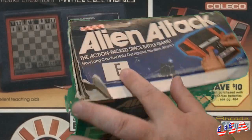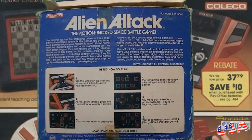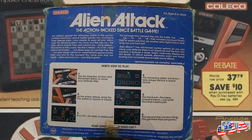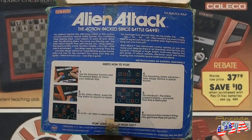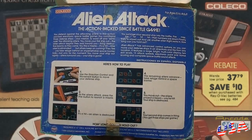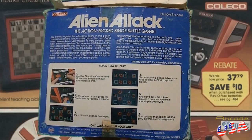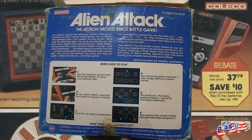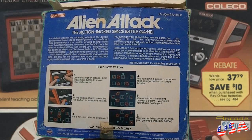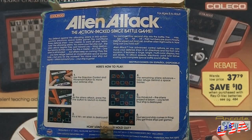On the back of the box it actually shows the gameplay screens and how to play the game, and it's got a really great backstory. Let's read that now: 'You defend against the attacking aliens in this action-packed electronic space battle game. You command three defense ships. Your mission: to ward off and eliminate the attacking aliens. You move your first ship out — the alien attack begins. They swirl towards you firing destructive beams. You fire a missile — it's a hit! One alien is eliminated, but others keep on coming. They fire, you take refuge behind an impenetrable space barrier — safe, but only for the moment.'